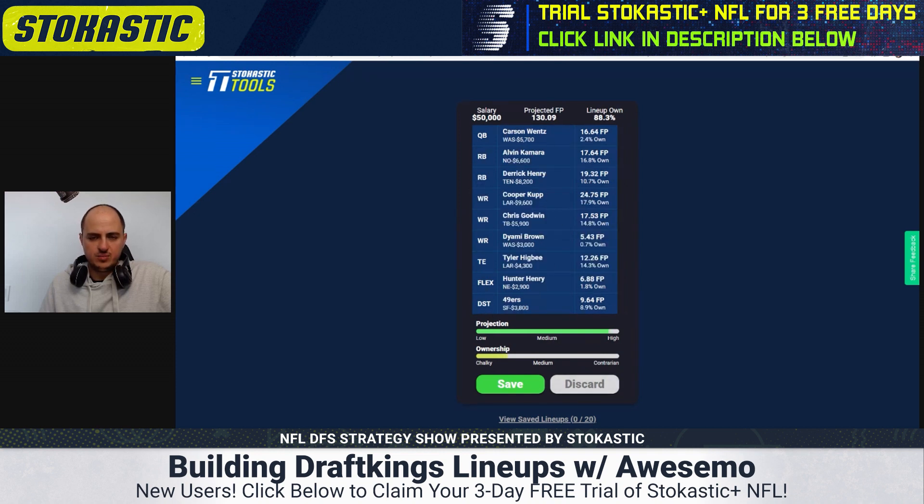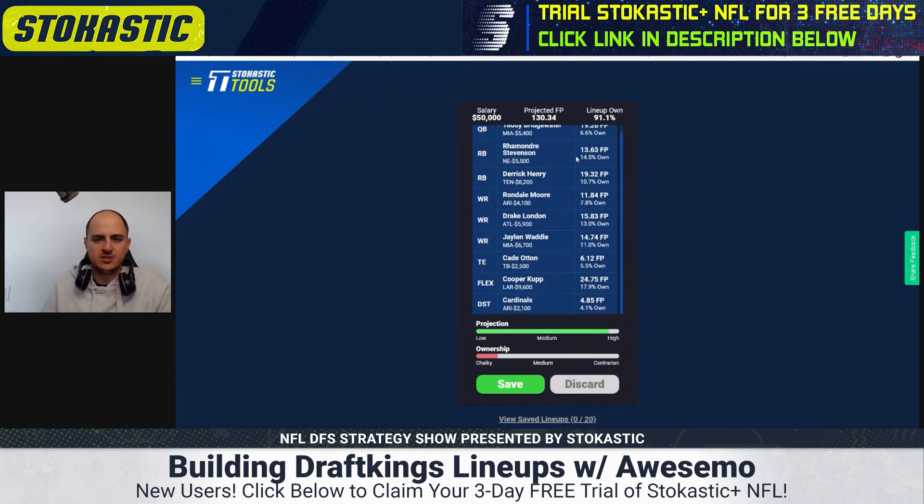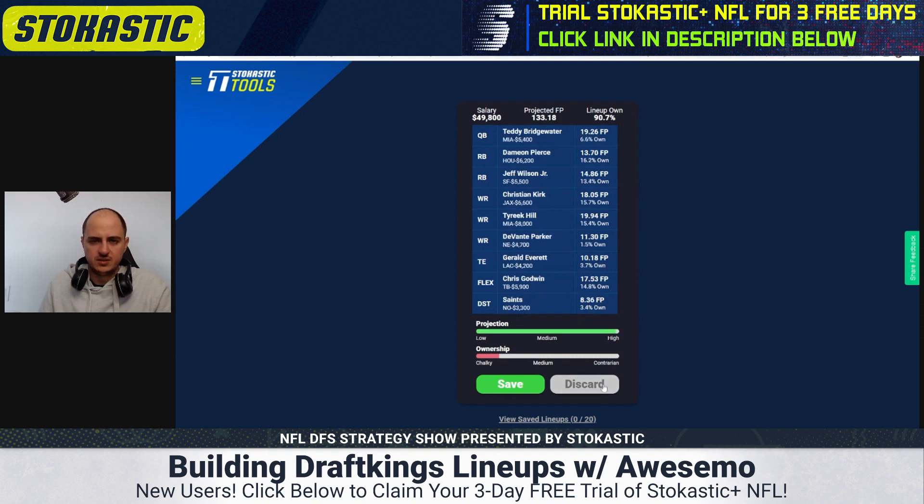Diami Brown is only projected for five points so that's not a great stack. Waddle plus Bridgewater — okay, this is something we can work with. Getting Tyreek Hill in this lineup would probably be advisable since Bridgewater doesn't run on tons. Bridgewater plus Hill — I like Hill a little better than Waddle if we're getting one of those two. But I feel like I can flip Kirk into Waddle pretty easily.